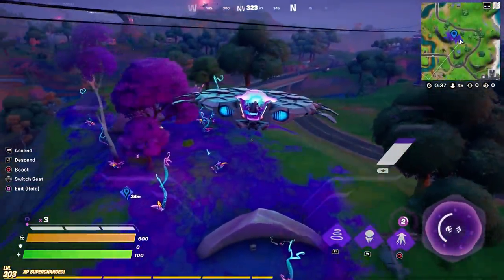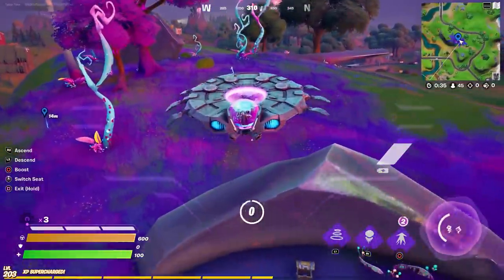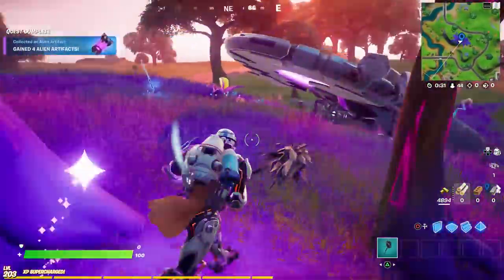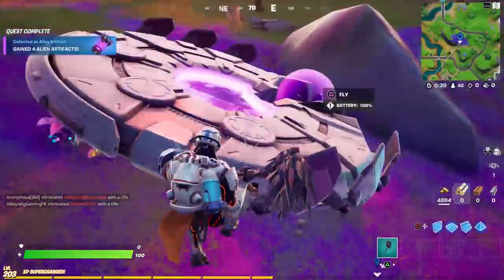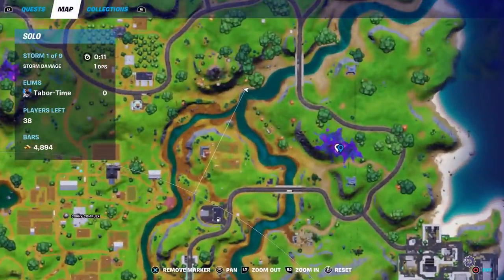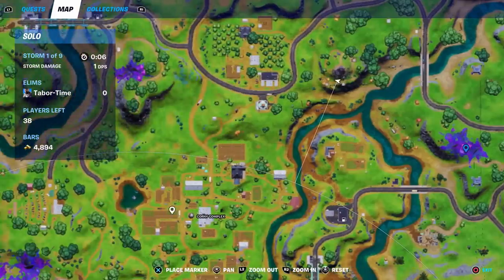Right down here — looks like there's a guy here as well. I'm just going to hop out and grab it real quick before this guy tries to eliminate me. Got it! He's coming. Again, that was right down here in the purple area northwest of Dirty.